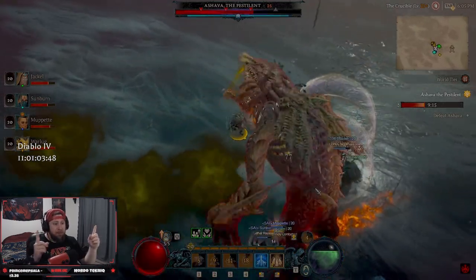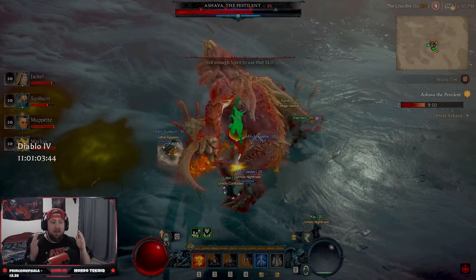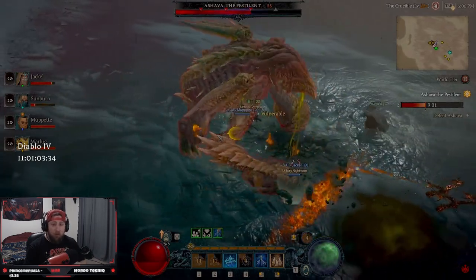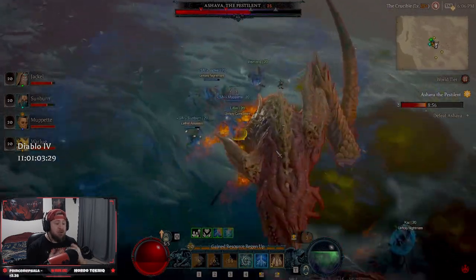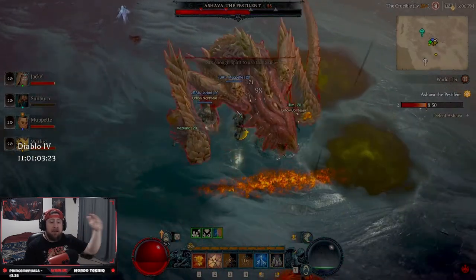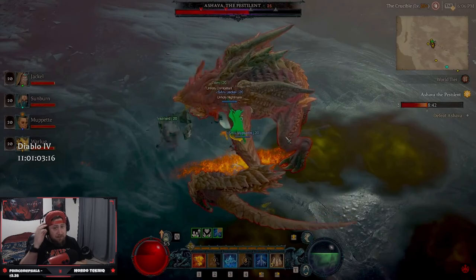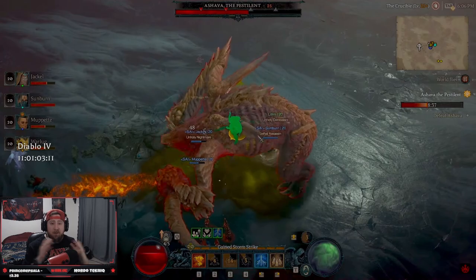When you stagger a monster, that blue bar starts to go down and it renders the boss or world boss immobilized for 12 seconds. 12 seconds may not seem like a long time, but it is absolutely massive when fighting bosses in Diablo 4. This is going to be a huge beneficial mechanic late in the game, because bosses get harder as you play on higher world tiers with smarter, more difficult monsters. Being able to stagger them is going to be very important whether you're playing solo or in a group.